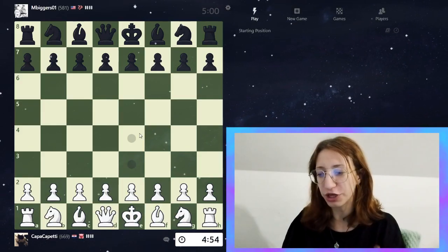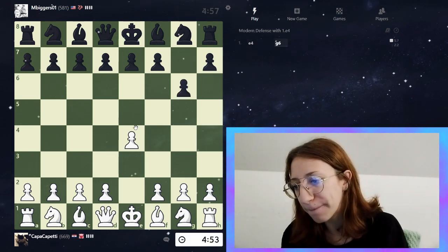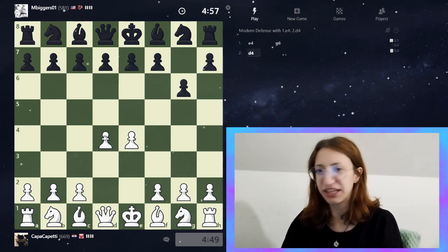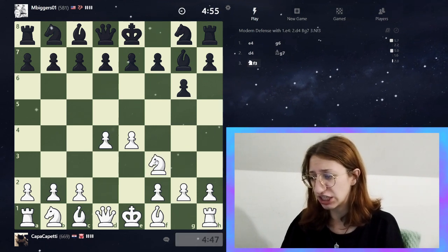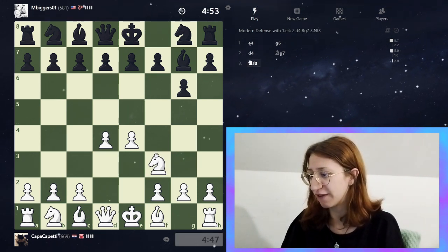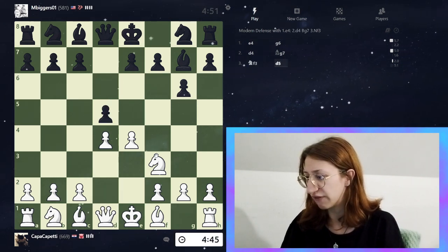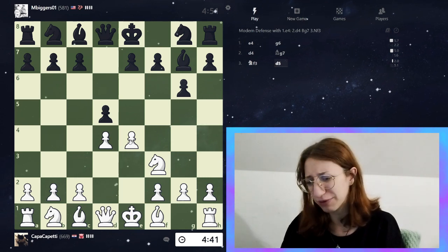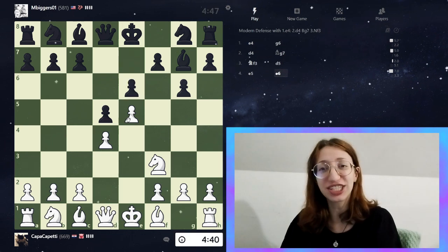Here we have our first opponent, m_biggers01, rated 581. We're starting with e4 and they played g6 — so this is just the Modern Defense with e4, d4, bishop g7, knight to f3. I have an idea what half of this means but it doesn't matter.